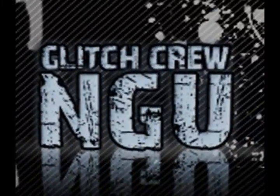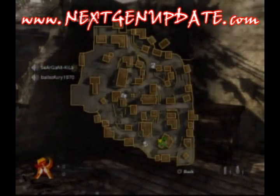In this video, the NGU Glitch Crew will be showing you two glitches on the map of Outskirts — how to get on two different roofs, and you can extend from there. I'm not going to be commentating through this entire video, although you should be able to follow it. What I would like to say though is: fuck map monkeys.